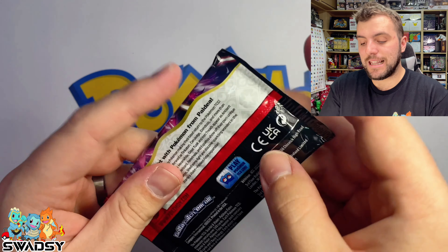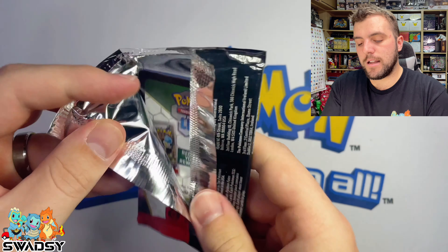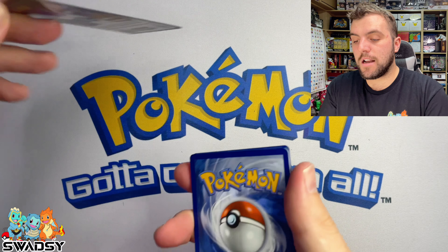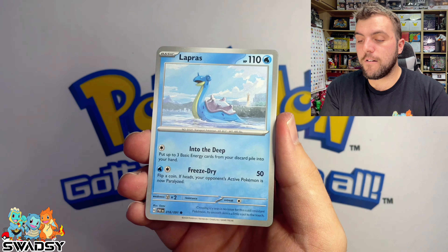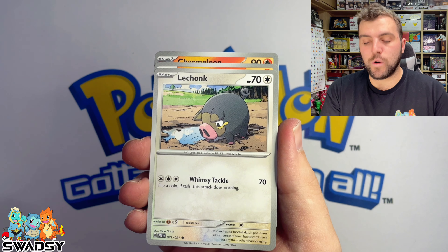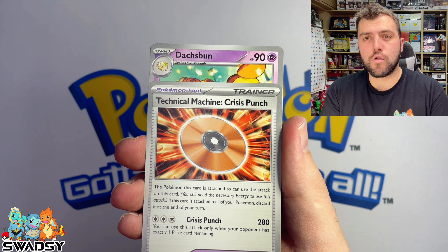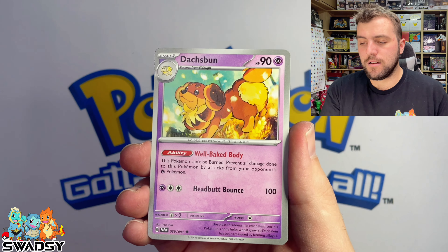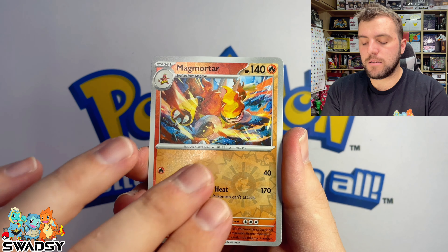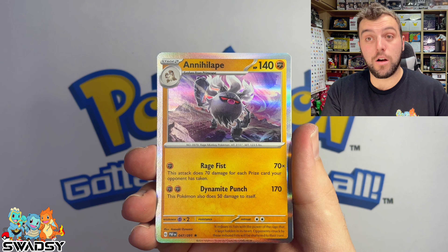Three packs to go on the left side of the box. Fire Energy, La Prisi, Toadscrew, Le Chonky Chonk, Chargerick, Charmeleon, Technical Machine, Crisis Punch, Dash Bond, Magnet Mortar Reverse Holo, Houndstone Reverse Holo, and Annihilate Holo Rare.